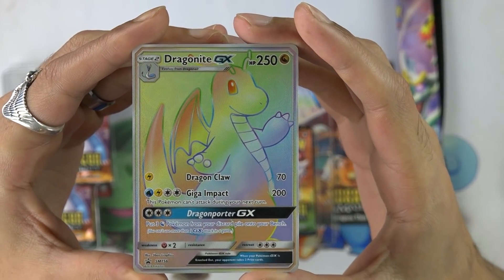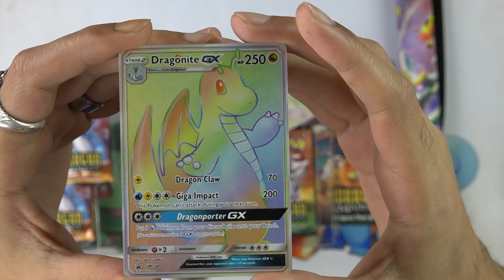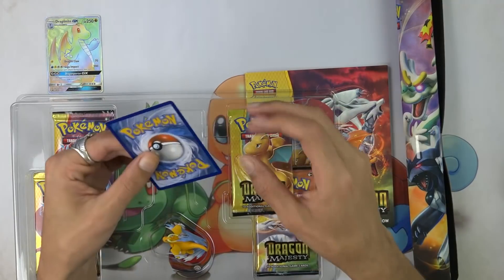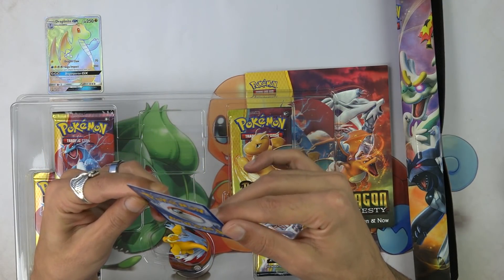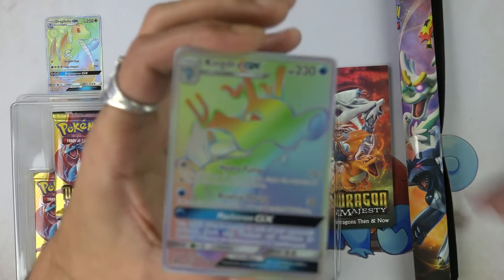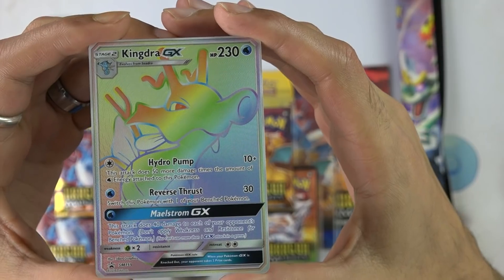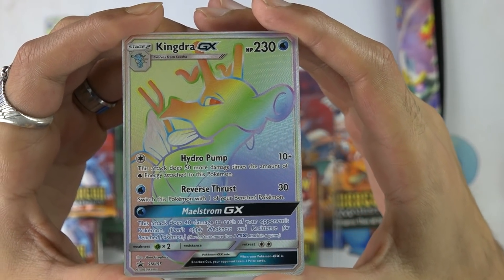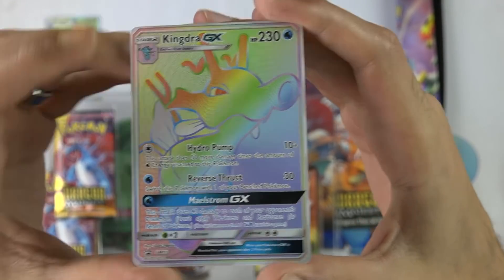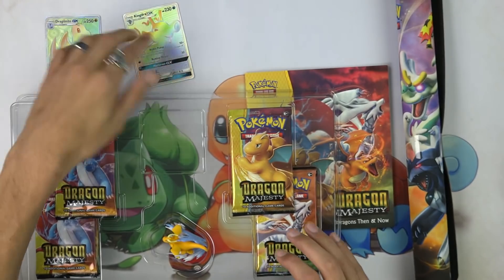Dragonite GX, 250 HP, stage 2. It's got Dragon Claw for 70, Giga Impact for 200, and Dragon Porter for 1.5 DCE. Kingdra — also a stage 2, 230 HP. Gets a Hydro Pump for 10+ that only costs 1.5 DCE. The attack does 50 more damage times the amount of water energy attached to this Pokemon. Reverse Thrust for 30, and the Maelstrom. I love that it's just 1, 1, and 1. It's actually pretty sweet about the Kingdra.